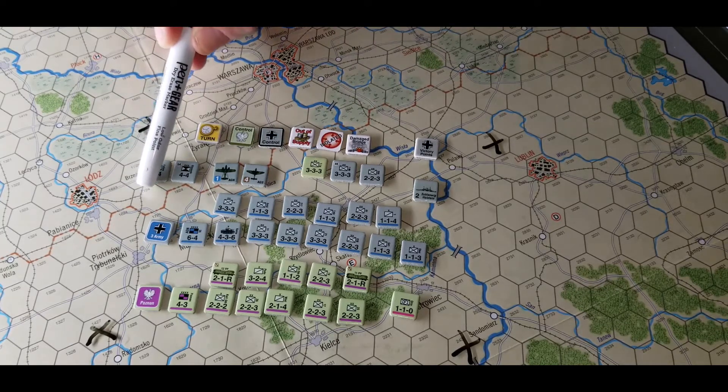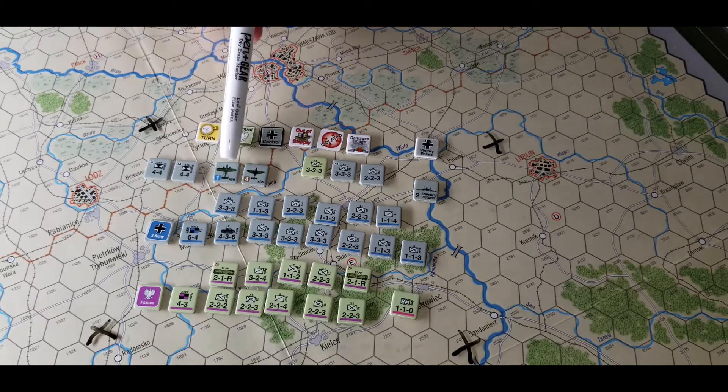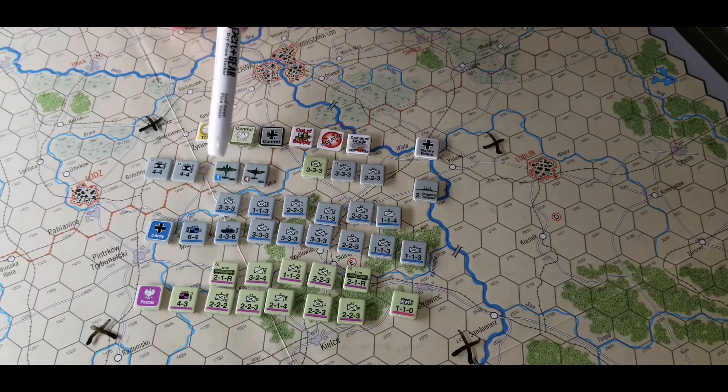These are headquarters that have no direct units attached to them — I'll explain how that works in a second. These are interdiction aircraft for the Germans; the Poles don't have any. The one means their hex radius, so every hex around them — you just have to read your interdiction rules — it just slows movement down.